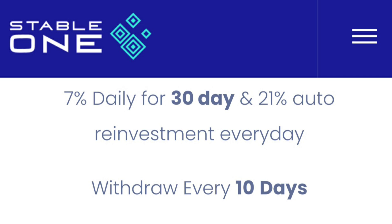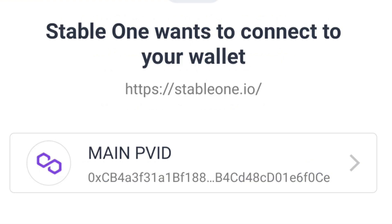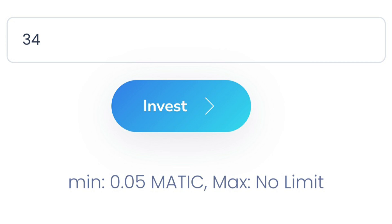It is very simple. Once you go to their dApp you will see the interface, and you connect your wallet. Click on the link in the description – it's stable1.io. Grab that link and put it into your dApp browser on MetaMask or Trust Wallet, connect it with your MATIC wallet, and you will then see how many MATIC you have available for investment. I put 34 MATIC into my balance, which is about 50 dollars.